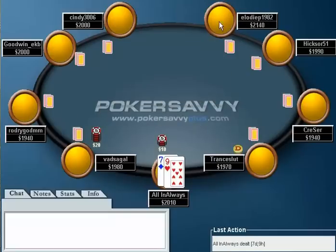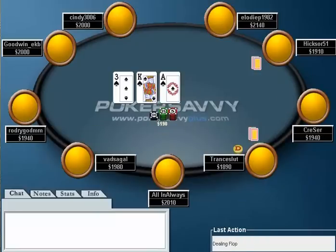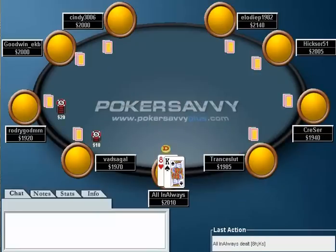As for jack-six — alright, we have the seven-nine. This player comes in for a limp, he raises, and we're just going to get out of the way. Good.